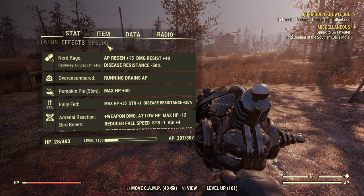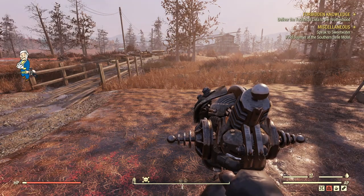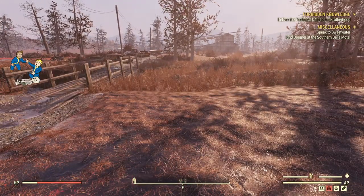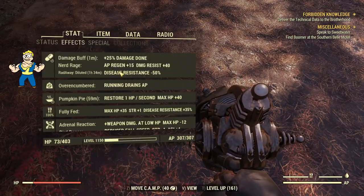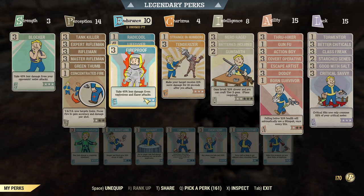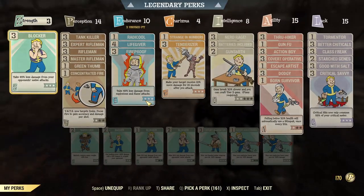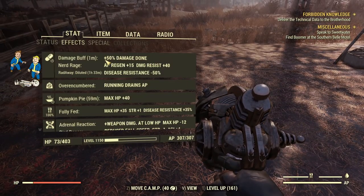This time, instead of using rank 2, I'll start with rank 1 Revenant and see if the buff actually gets removed when I take off the perk. Checking the weapon first: 90 ballistic, 110 energy. Now I'll eat pumpkin pie — I have plus 25% damage as expected. Checking damage with Nerd Rage active — it's pretty much the same as before, like when I removed rank 2. Now I'll take off the perk. The buff is still there with plus 25% damage. And if I put on rank 2 Revenant, now it's plus 50% damage — and that's kind of weird.